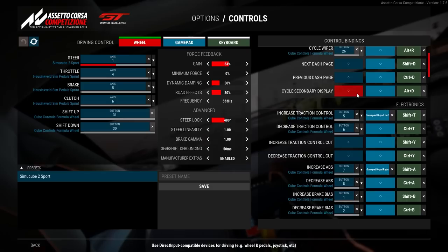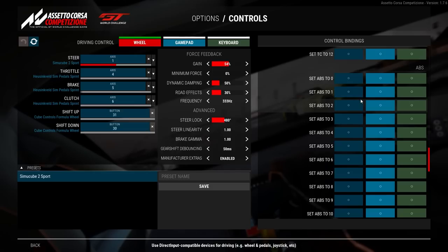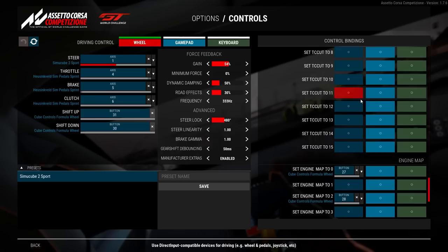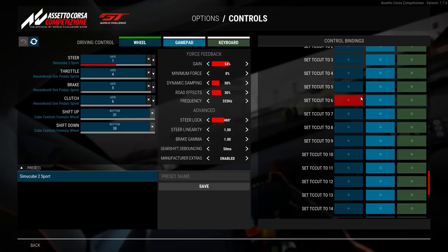There are quite a few buttons and a lot of them are not mapped, so don't feel like you need to go and map every single one. It's all about keeping it simple and only mapping what you need - the bare necessities. You don't really need to over-complicate it, that's when it starts to go a bit pear-shaped. So that's controls done.